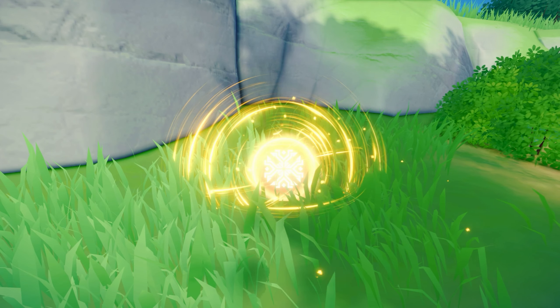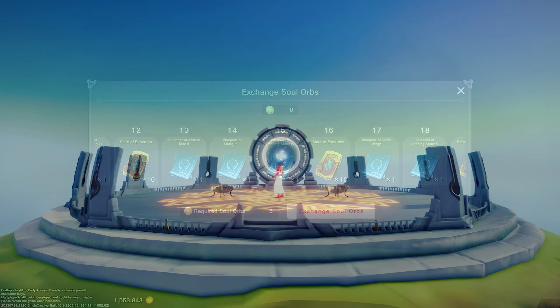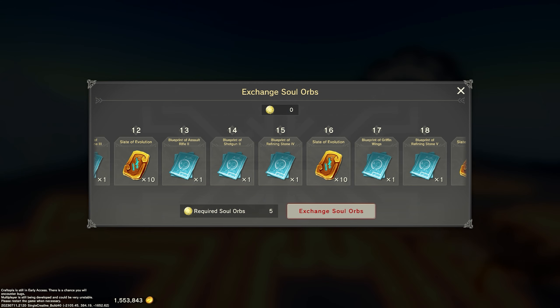Now another way to obtain refining stones is through soul orbs. You can take these orbs to Anubis and exchange them for rewards, and here you will unlock all of the blueprints so you will be able to craft the refining stones.